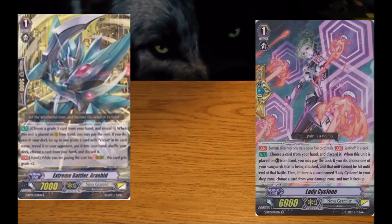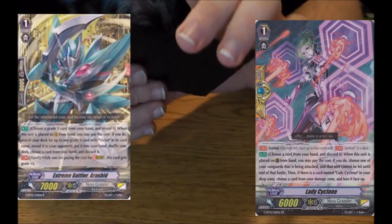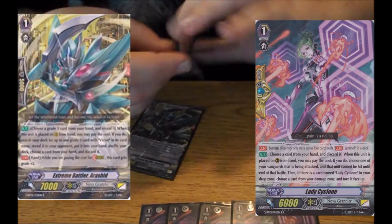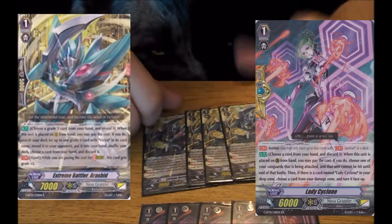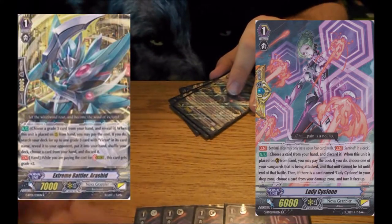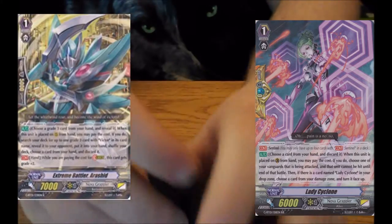I also run four Battle Lady Cyclones and Victor Stride fodder. Gets two for Stride, search for Victor. Perfect Guard — if a copy of it's in the drop zone, stand, Counter Charge 1. That's essentially all those do.